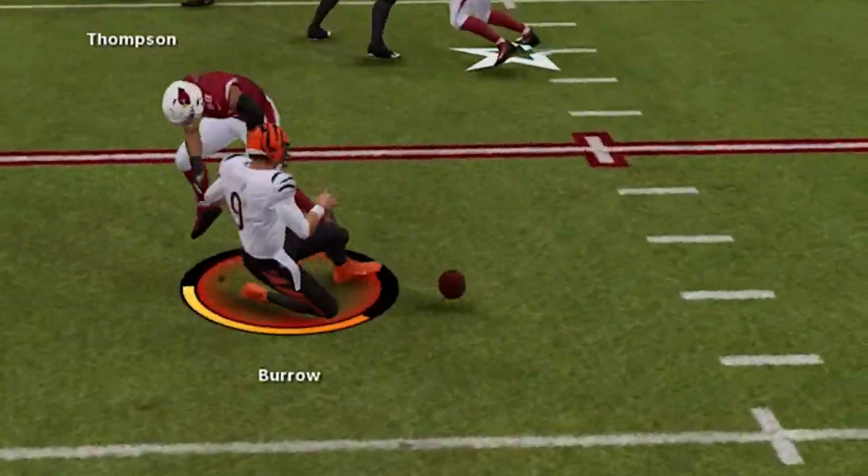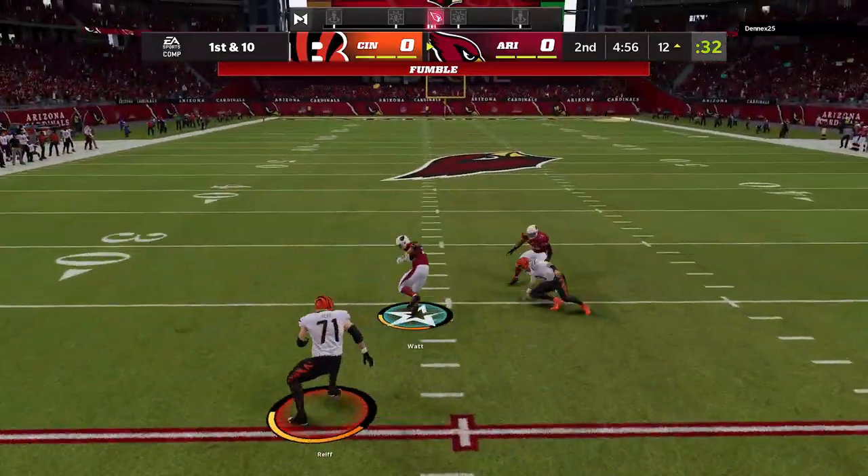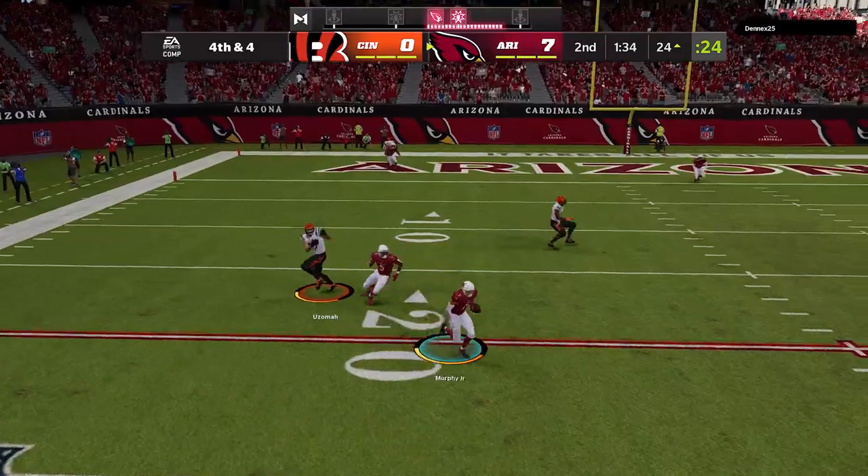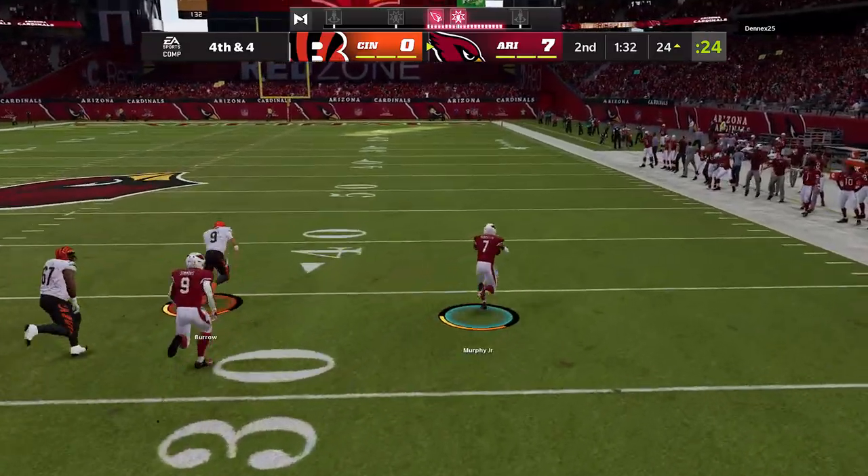We get pressure instantly and the ball is out, with JJ Watt picking it up for the scoop and score. He takes that drag one more time and we're going the other way, getting another defensive touchdown.